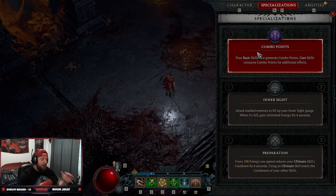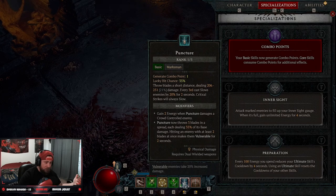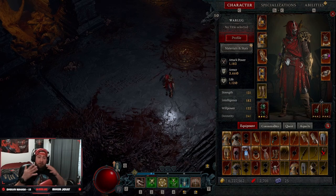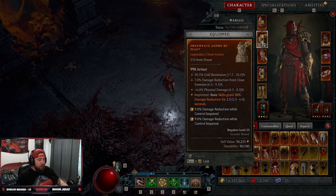Our specialization is always going to be Combo Points on melee builds because you rack these up really fast with Puncture — rack up three stacks and just Flurry away. Let's get into the gear. All of these are going to be Codexes from dungeons so they're easy to apply to your character.